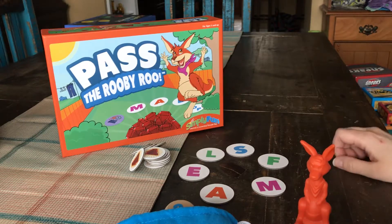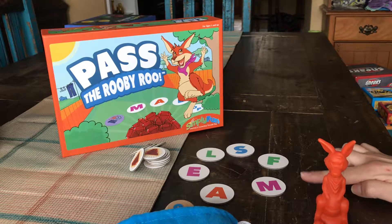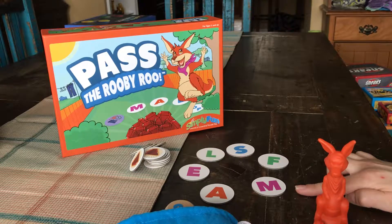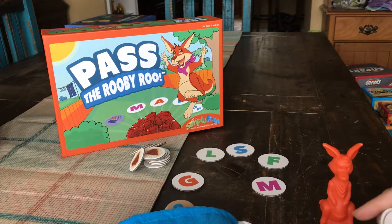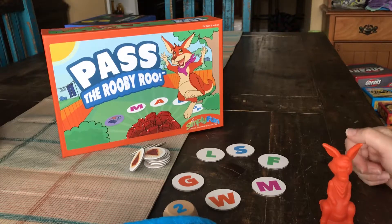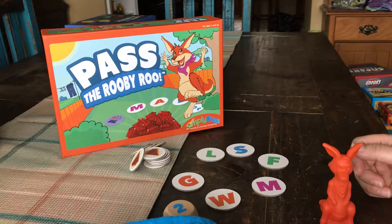This is a great game that works on word association. You can simplify it down for younger kiddos who are really working on beginning sounds, maybe taking out the vowels and putting in the easier ones like G, T, H, or W. You can switch it up to whatever sounds your kiddo is working on, and then add them back in and make the game grow with your child or players as they get older.